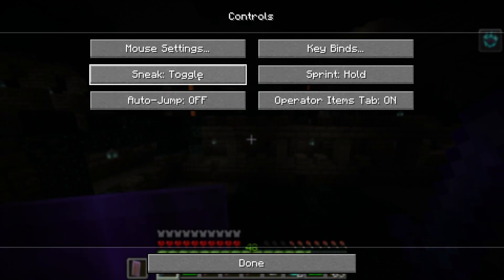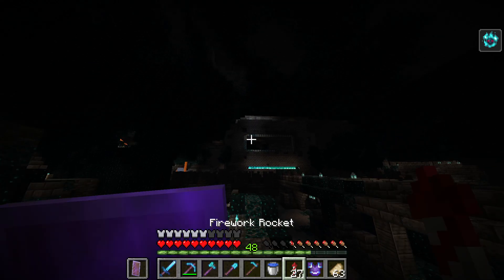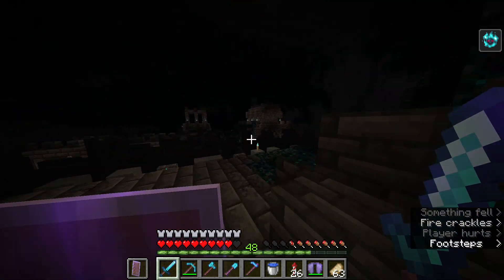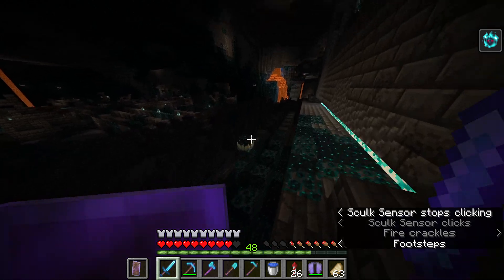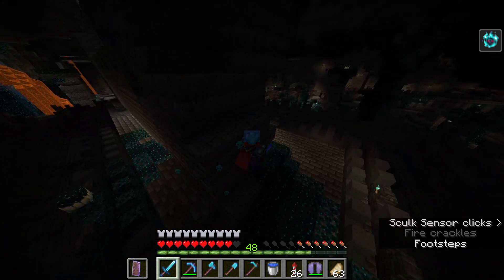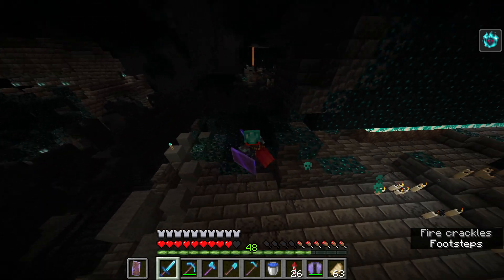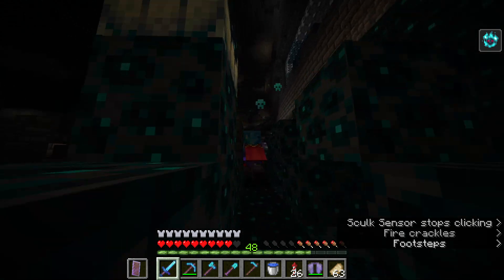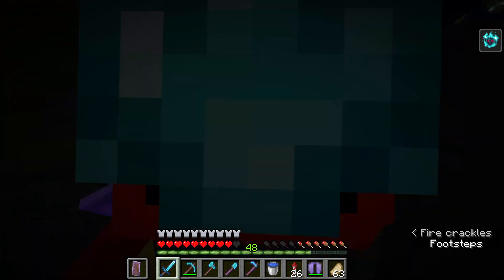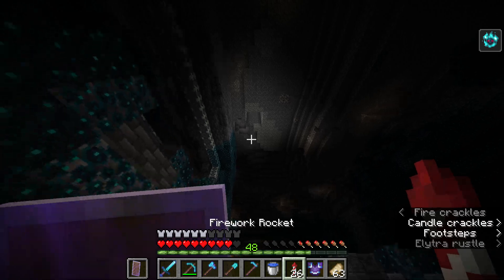Let's go get that back. Over here, there's a portal, you know. I've had this interesting theory — I feel like skulk kind of looks like the end void. And if you look at these catalysts, that kind of looks like end stone in a way. Even reinforced deep slate has a bit of that. I almost wondered, like, was this built by endermen? Like ancient people from the end, maybe.